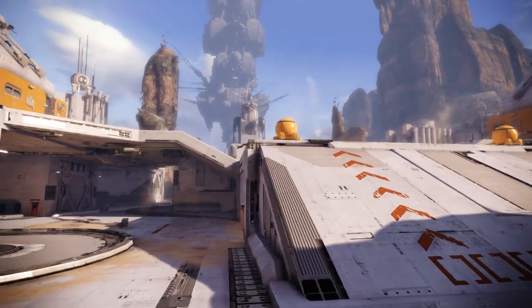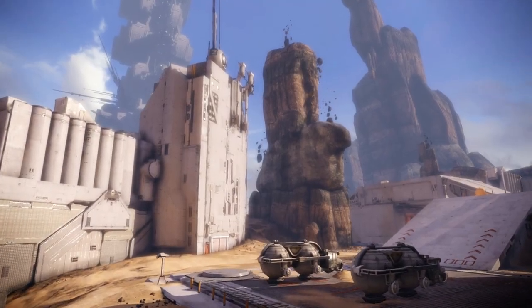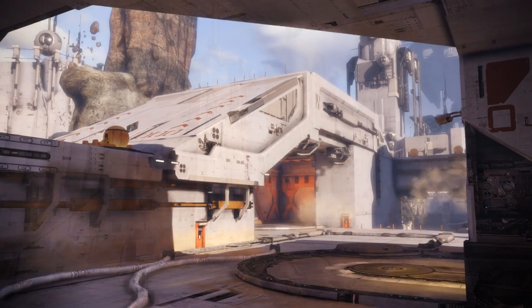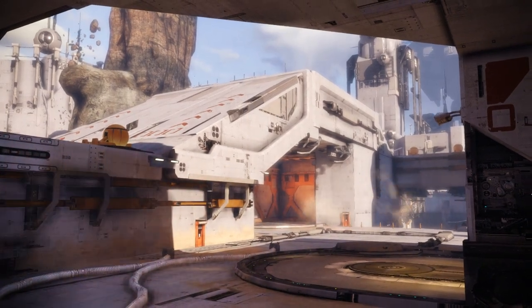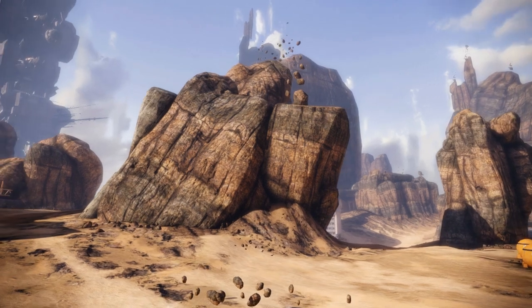Deep in the hydrant district, this sentient location is one of many resource extraction facilities built to harvest and process rare floating rock minerals. Set above the sprawling Heron Cavorite mines, this facility finds itself isolated by a vast and deadly desert landscape that few dare to cross.